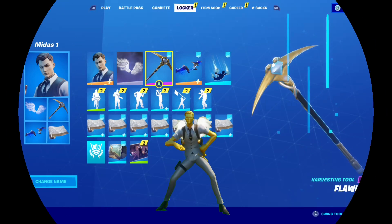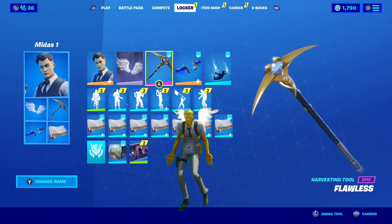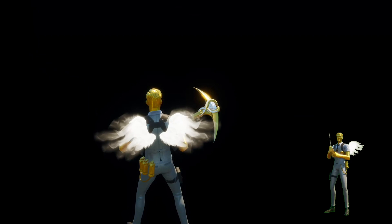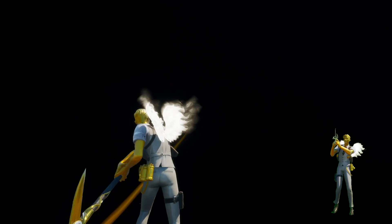Moving on to the harvesting tool, we have the flawless pickaxe from season 8 of chapter 1. It's one of the reasons I chose the ghost version of Midas. Not only do we have the gold, which is pretty much identical to the gold on Midas, but this pickaxe is also studded with many fittingly white diamonds. It even sparkles under light sources, just like Midas.